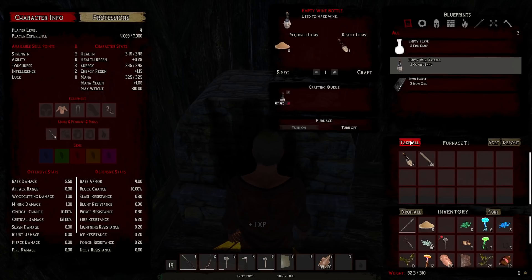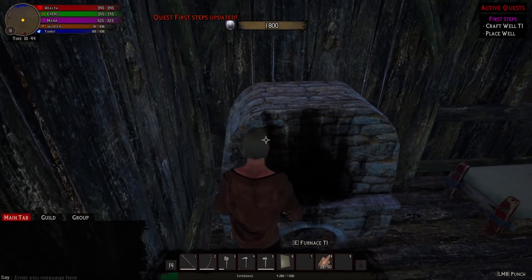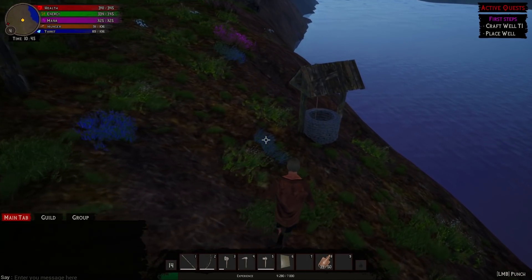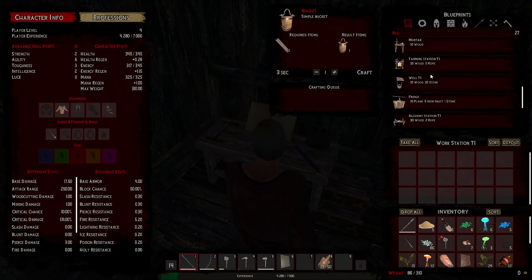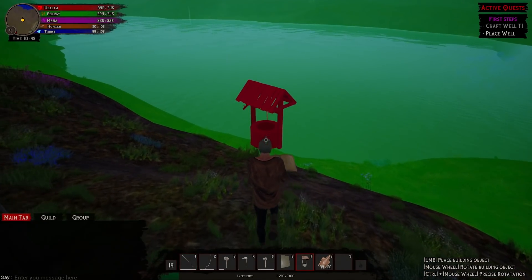Craft a well — do I really have to craft another well? Yeah they really need to put these things in order because now I can't do anything until I craft another well. I don't think I got anything back for placing the last one either. I want to go off script and build what I want, but if I do that I'll have to waste resources building the same thing again when the quest comes up.